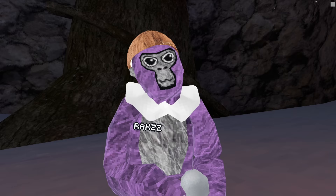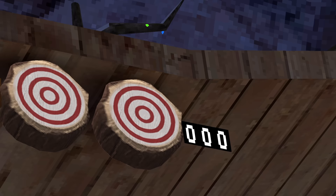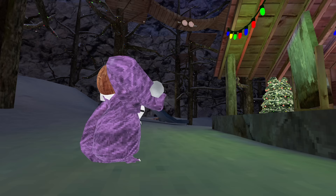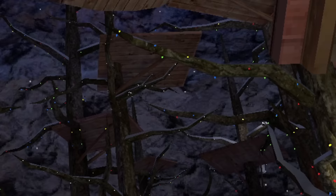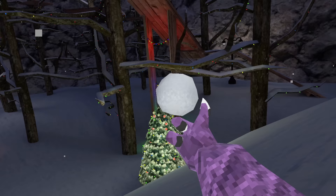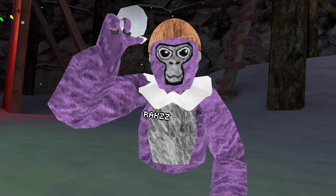The next skill I'm going to be learning is snowball throwing, which is actually surprisingly harder than you would think. I want to get consistent enough to hit both targets under the bridge in a row. I hit the left target — now all I need to do is hit the right target. Three, two, one — yes, I hit it! This took way too long. Let's go — I finally mastered the snowballs after a ton of attempts.